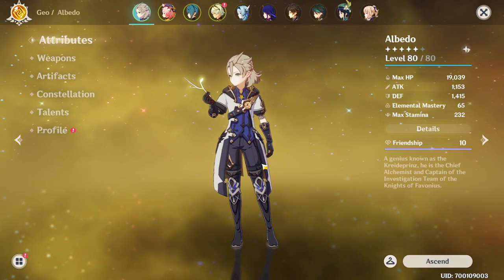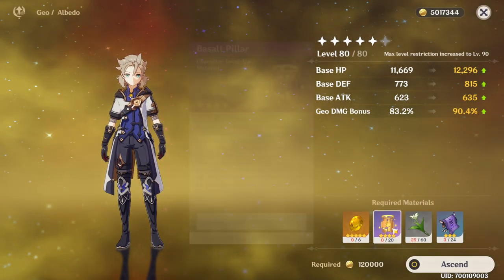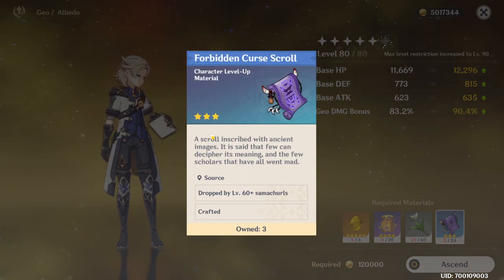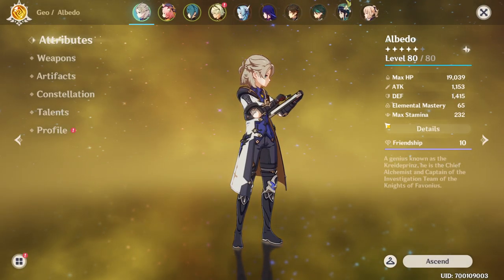Albedo is super easy to build. I don't think many people share some of the stuff that he has. For example, he's a geo character so you need to go to the Geo Hypostasis, and you also need Cecilia which you get from Mondstadt — it's found on Starsnatch Cliff. Super easy stuff to get, and his ascension materials are also pretty easy, just by defeating some Samachurls. He scales off geo damage bonus.